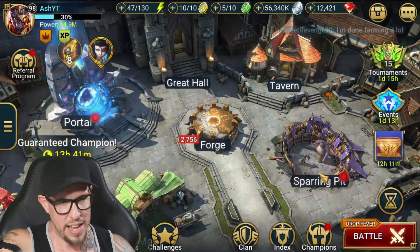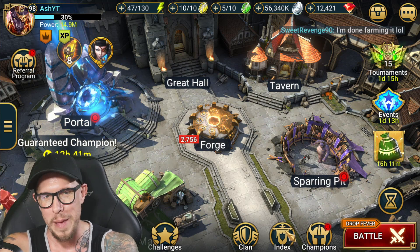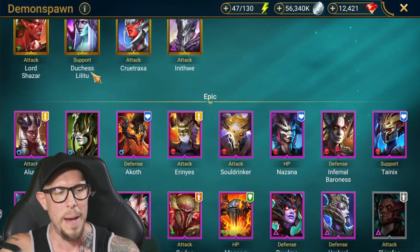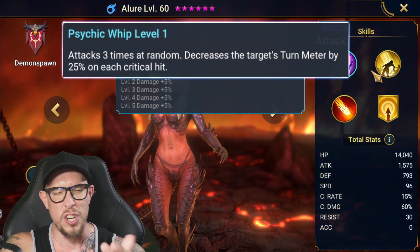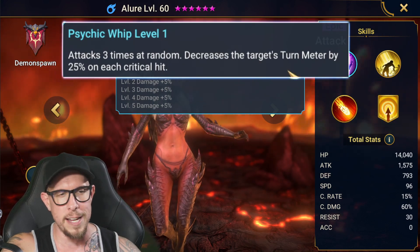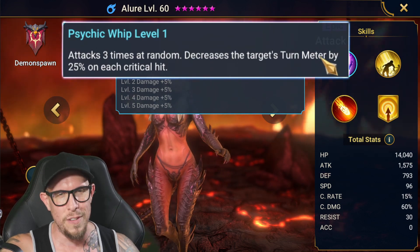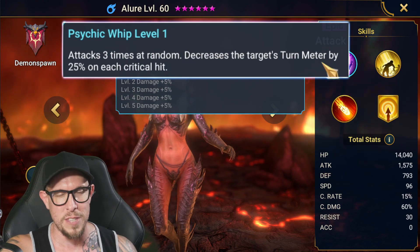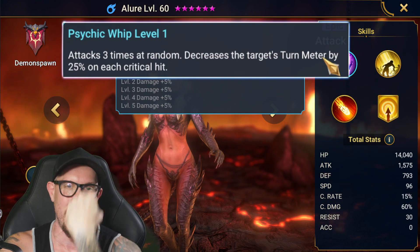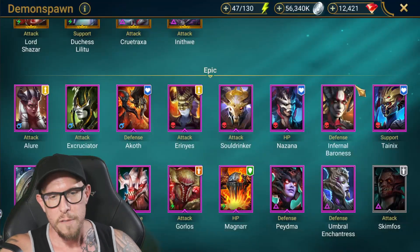Let's start with arguably the best champion for Fire Knight in the entire game — Legendaries included. On the Epic side, there's nobody better than Allure because of the A1. You can even shut off the A2 and A3 if you don't need them for waves, and three hits each randomly decrease the target's turn meter by 25% on each critical hit. You can use her on bad affinity matchups and still have enough turn meter manipulation to keep that shield from coming back.